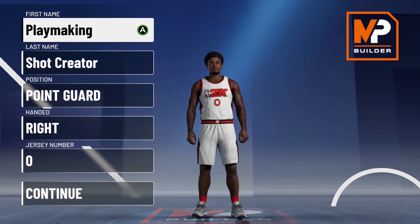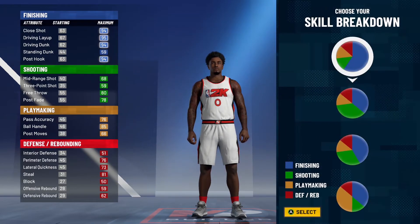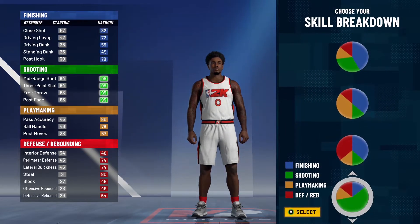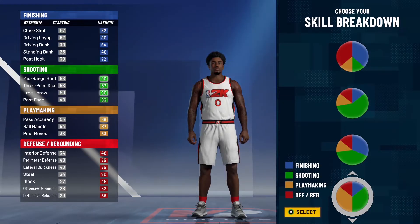To create this playmaker shot creator point guard, right hand, choose your jersey number, and press continue. For the skill breakdown, it's going to be playmaking and shooting. As you can see from the stats, the shooting stat is pretty good, same with the playmaking. We don't need post moves — just focus on ball handling and pass accuracy.